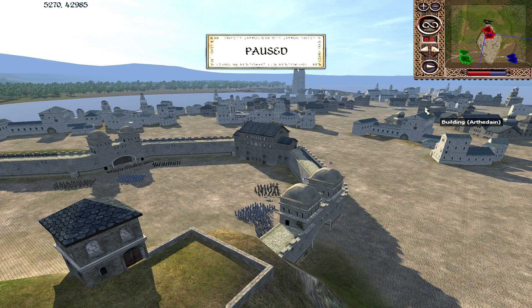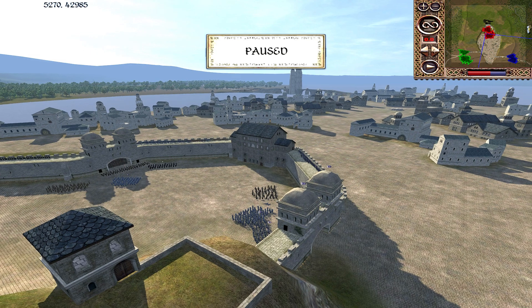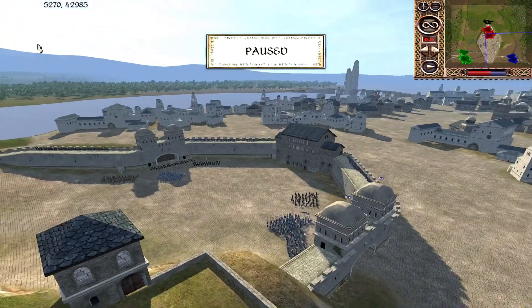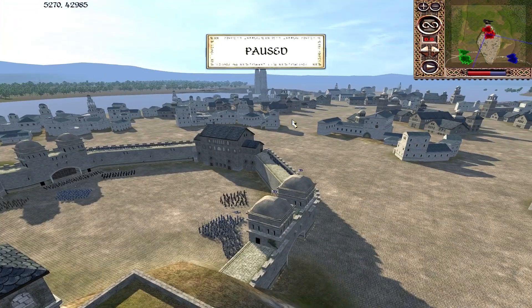There will be a lengthy manoeuvring period as the attackers move through the city. This is 42,000 frames, but quite a lot of those will just be the attackers moving into position to get ready to assault the central keep through the city itself.